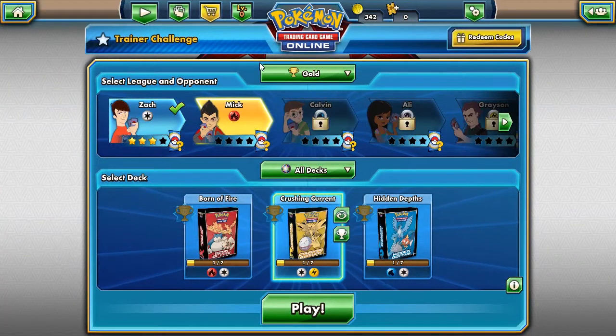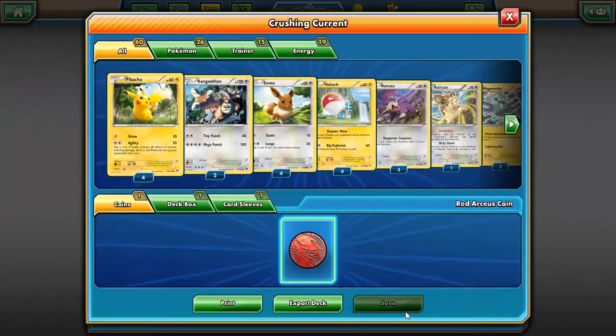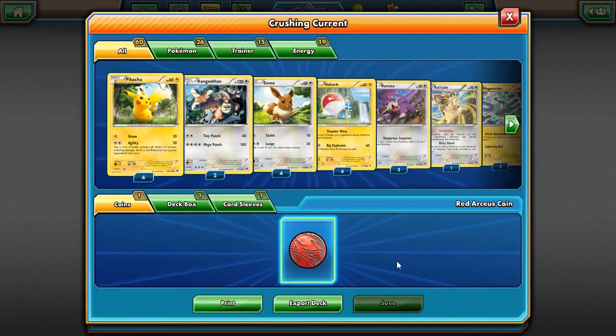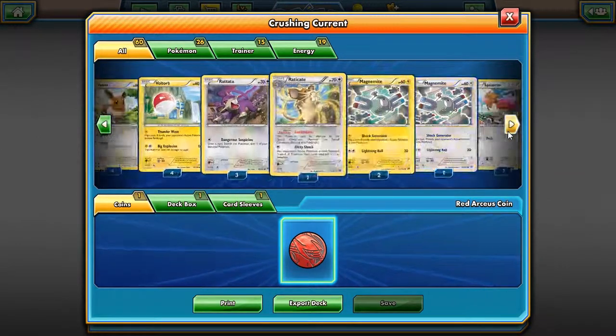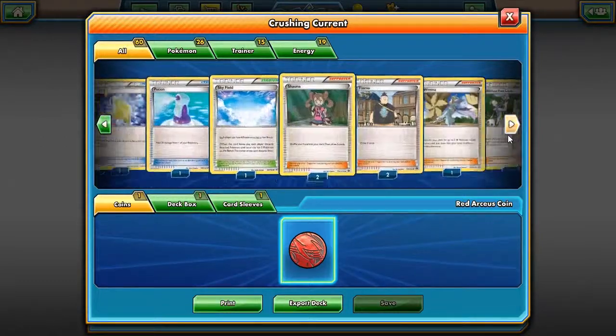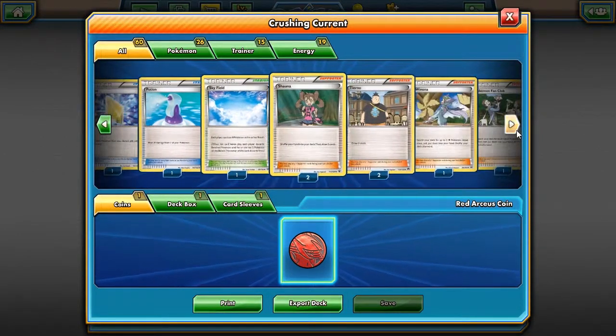Hello everybody, JB here from TCG Land. Today we are taking on Zach once again for the third time, this time with the Crushing Current deck. The purpose of this deck is to basically go wide with a lot of Pokemon. Whereas you can usually only have five Pokemon on your bench, with the stadium card Skyfield you can have up to eight.